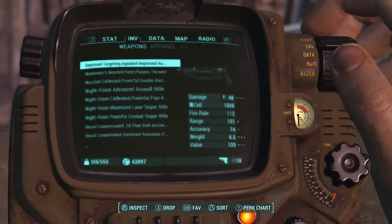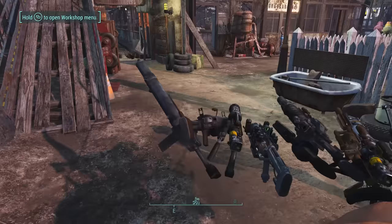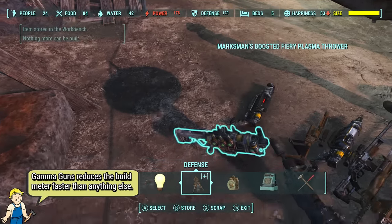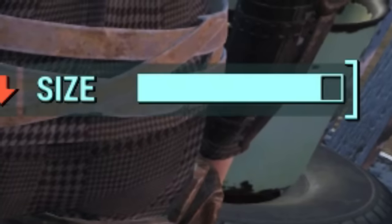I do want to emphasize that the more you build the more performance issues you'll probably have. Since I'm running on a stolen NASA supercomputer, my settlements don't really crash or have any unbearable frame drops, but I know it happens on consoles so I suggest clearing the meter from full to zero only a couple times.